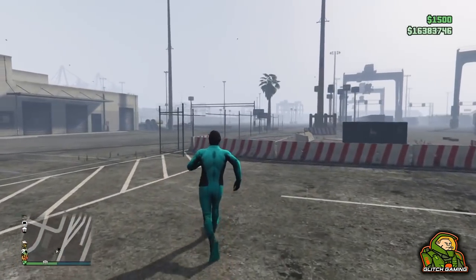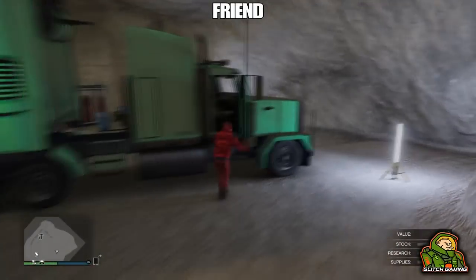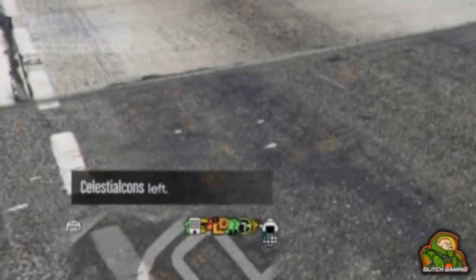Your friend will have spawned in his MOC. He's going to get out of his MOC, get into the driver's side, drive out of his bunker, and then go into creator mode so he leaves the session.